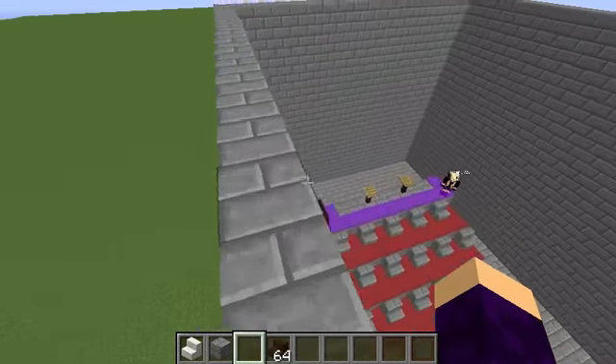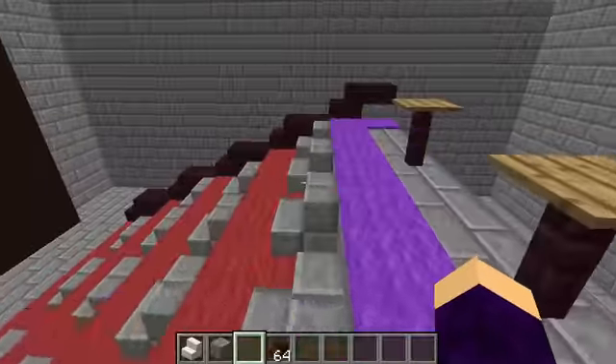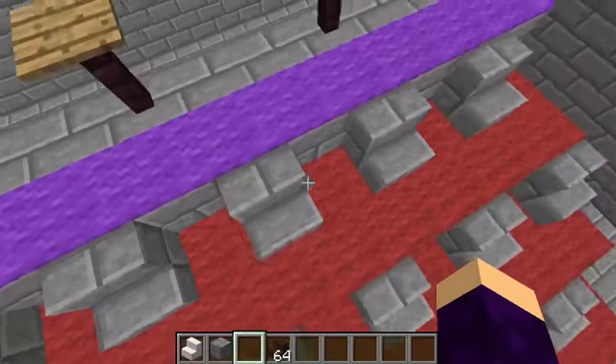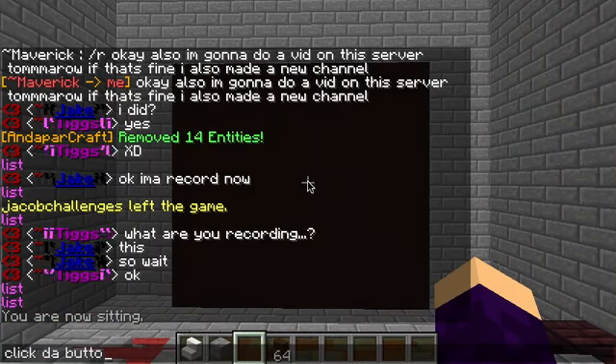But without further ado, I'm going to be showing you guys the real video. Here I've made a little movie theater, and right here we have Tiger — it's just really cool. Let's just sit here and click the button right now.